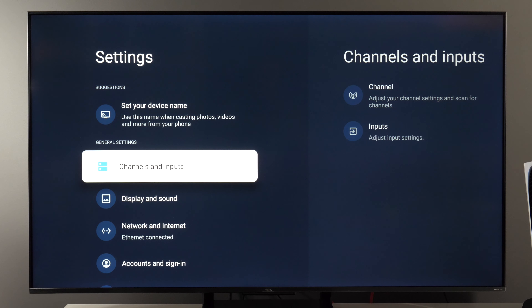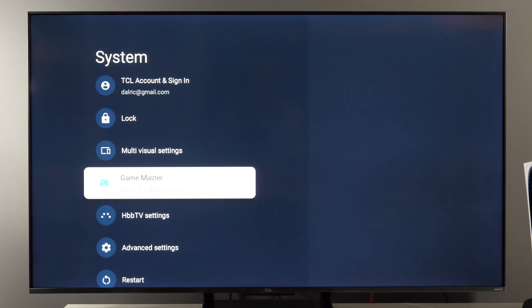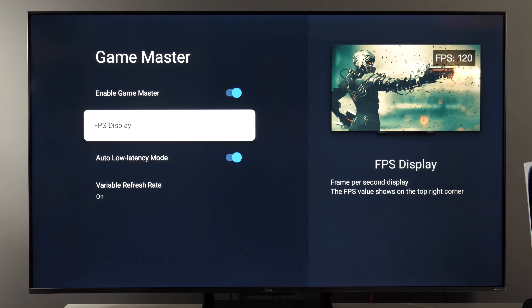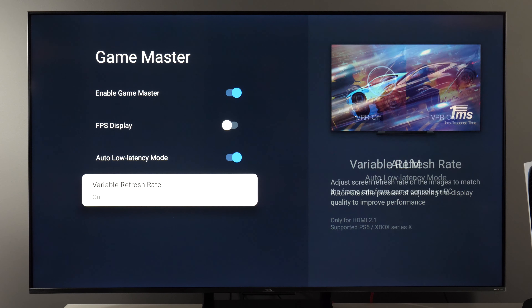In addition to this, there is the Game Master menu, which you access if you go to System and open Game Master. Here you see a description of which benefits it offers, and when you enable it you can toggle FPS display to show current frames per second. We also see the same controls as in the Inputs menu: ALLM and VRR.